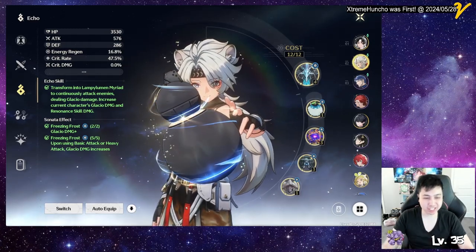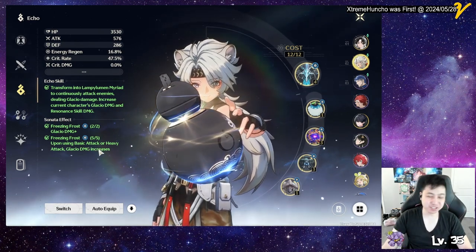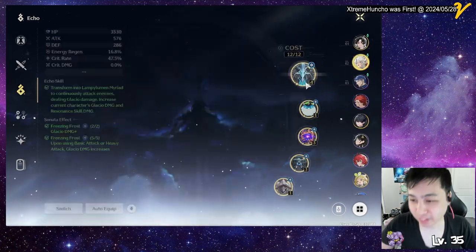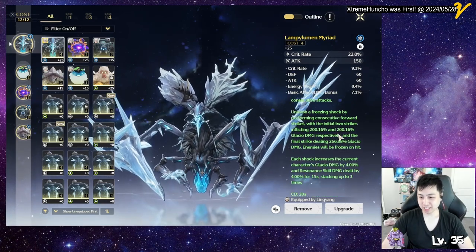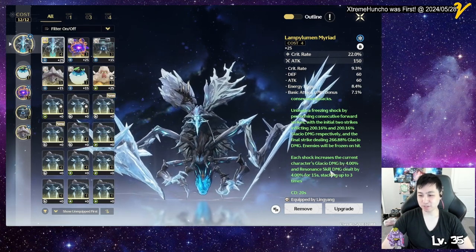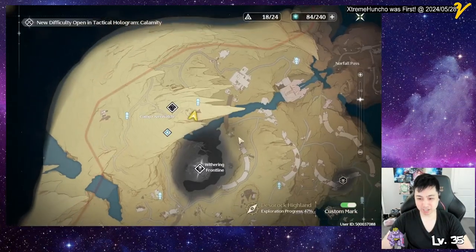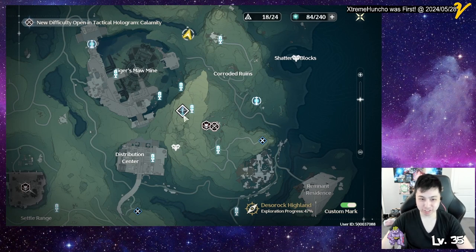For echoes, you want the five-piece Frost set. Using basic attack — which he does all the time — increases your glacial damage, and glacial damage is great because it's a straight damage buff at the end of the calculation. For the main echo I personally like the boss monster that does three hits, 200 damage, can freeze on hit, and each shot increases glacial damage by 4% and skill damage. You can get this at Tiger Mall Mine.